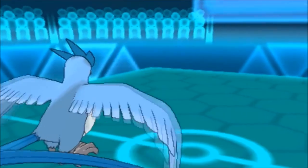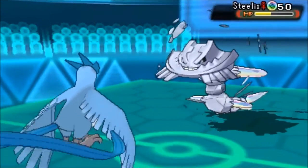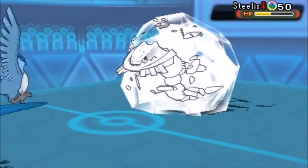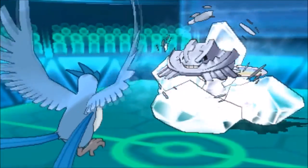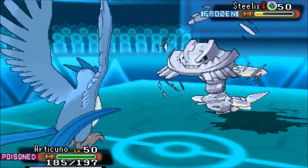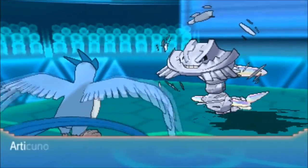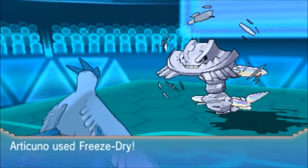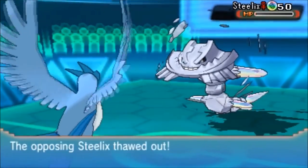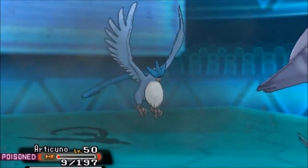Freeze-Dry is my strongest move because of the STAB, but he goes with Steelix. I'm just going to go at it - there's no reason to switch out because this Freeze-Dry might KO him, and I get a freeze! I'm feeling comfortable that even if I don't take it out I can go for another move. Freeze-Dry is close but doesn't take him out. He wakes up though and goes for Iron Head - oh no! Articuno goes down!